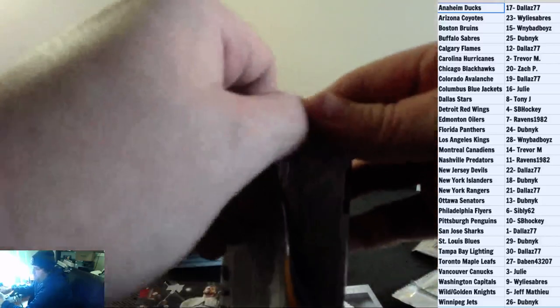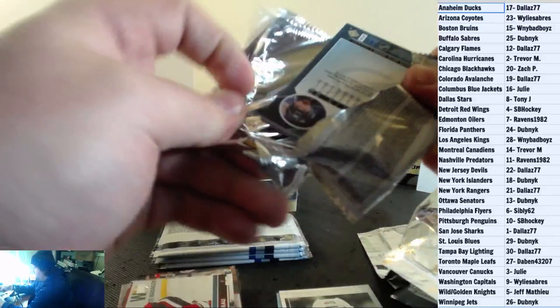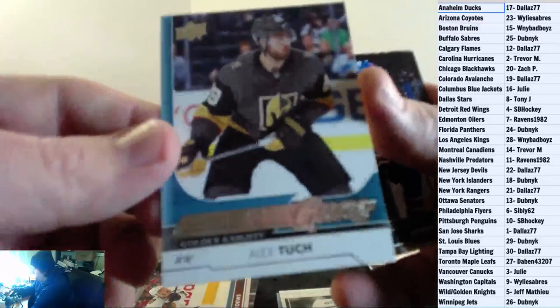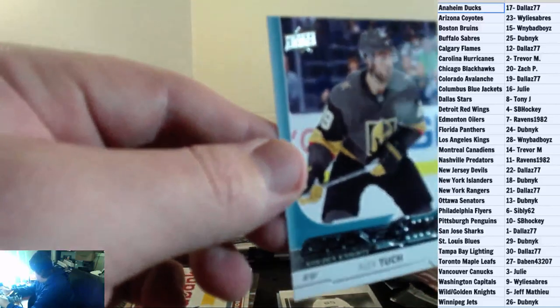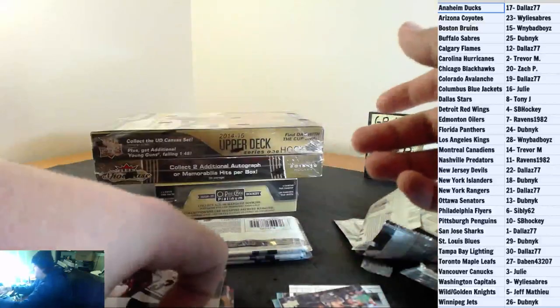Base, base. Sub Dubnik. Let's pull a monster out of this break for someone. All-base again. For the Las Vegas Knights, Alex Tuck, Young Gun. There you go, Jeff. Young Gun coming your way. Lots of base packs in these blasters.